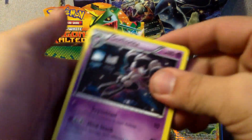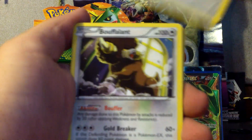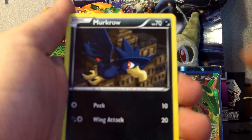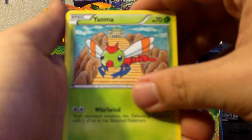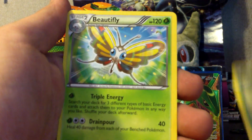I can't believe I got that. Gothorita, Lairon, Bouffalant, Swablu, Magikarp, Murkrow, Yanma, Aipom. My Reverse is a Foongus and my Rare is a Beautifly.